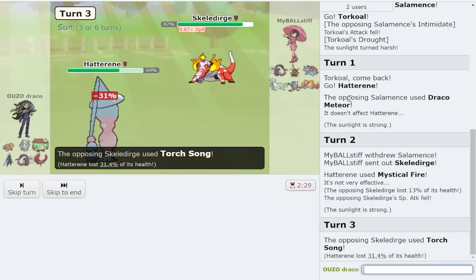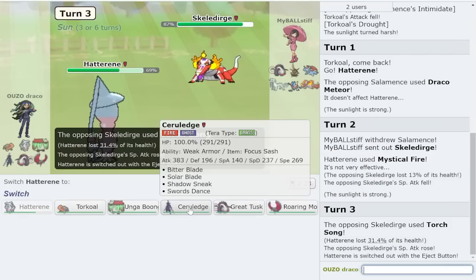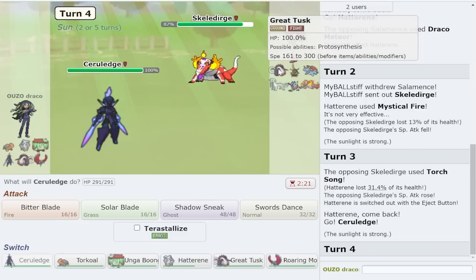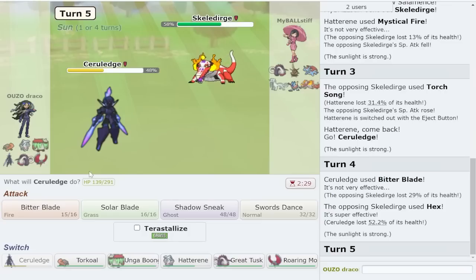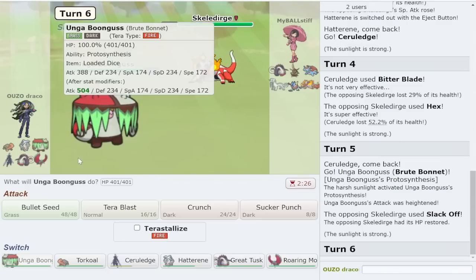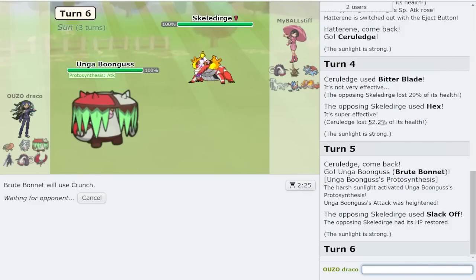Obviously the shadow ball and wisp combo is pretty annoying - I'm just gonna stay in because they'd torch song or wisp if I were them, and it's gonna force me out regardless. Bringing out Ceruledge here - I think this thing can win, hoping they go out to Great Tusk or tear out in front of me. It does so much damage, holy crap. I'm just gonna bring out the Brute - they're gonna slack off, and this mon is too much of a threat.